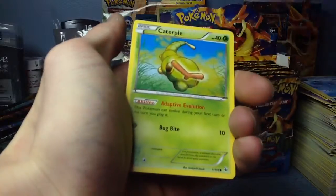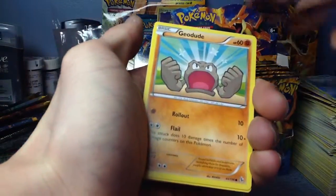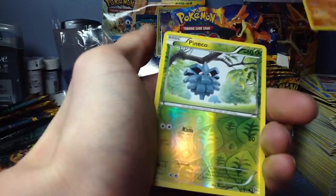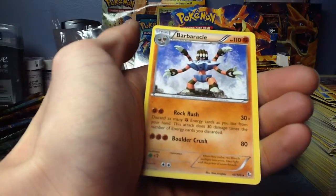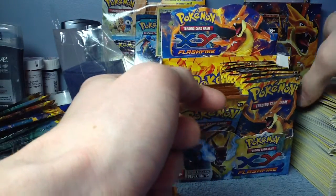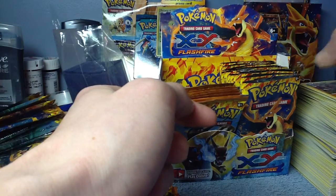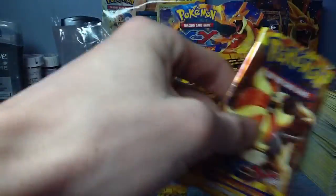We got a Pidgey, Caterpie, Bergmite, Feebas, Geodude, Luvdisc, Ultra Ball, Gobbler, a Reverse Pineco — that's a common — and a Barbaracle. I don't know how you pronounce that. I want to say Barnacle, but there's no N in it, so it's Bar-bar-acle. They're trying to do a pun off of barbaric, but it's a crustacean.